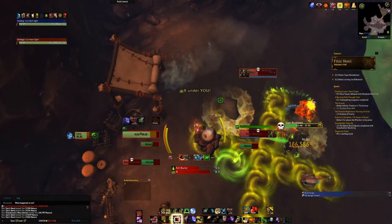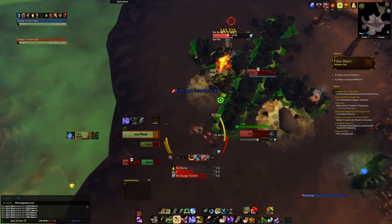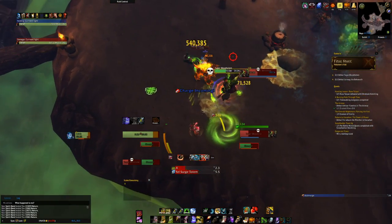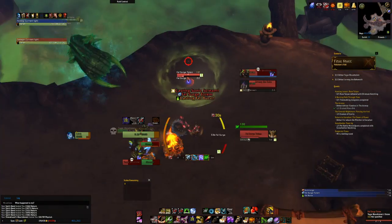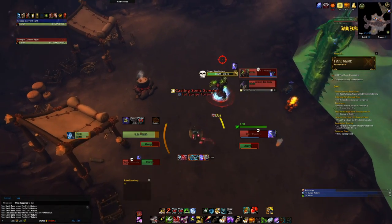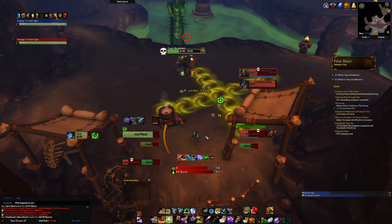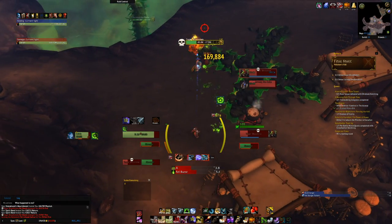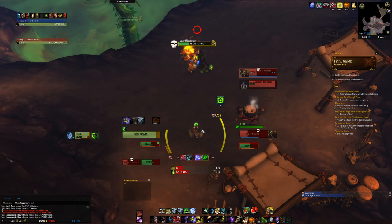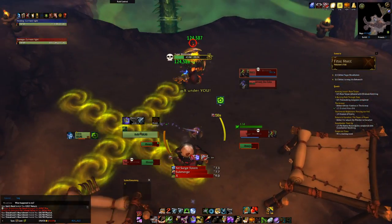If you have the legendary legs, stand still so you can heal up. Priorities on this fight: obviously first, interrupt the boss; second, totem; third, adds; then avoid all the hazards around you.